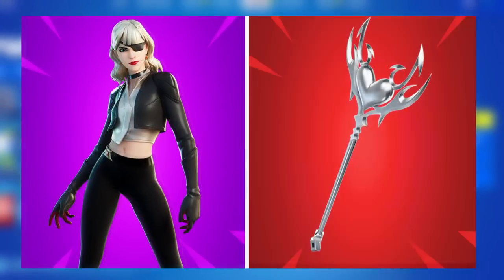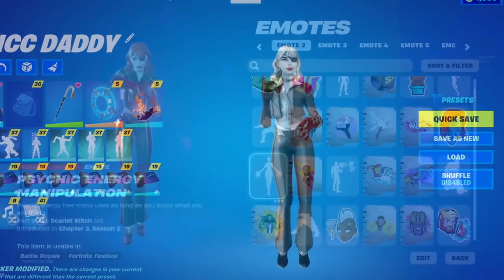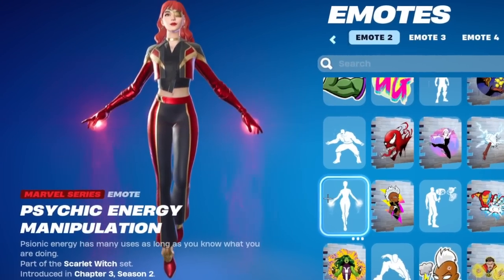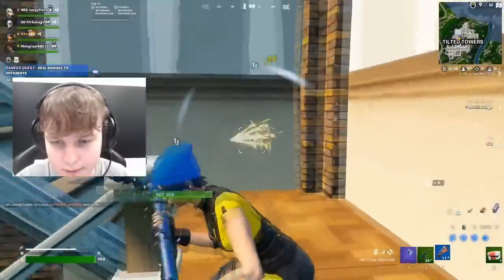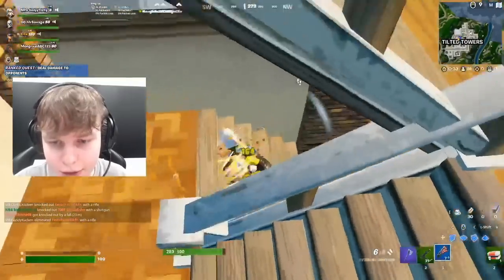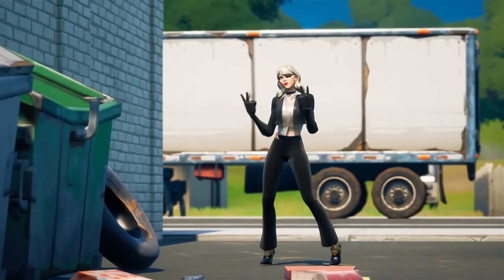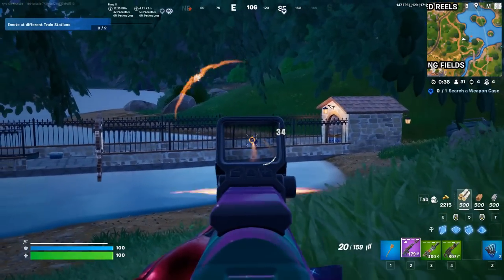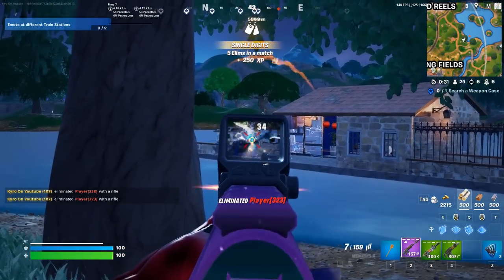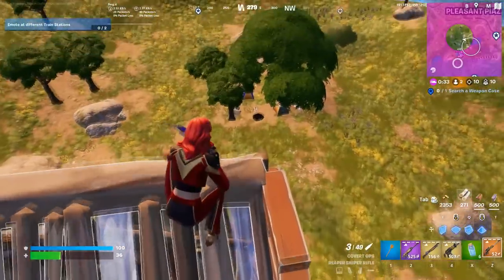Our next combo is just a little bit better: Siren paired with the Lovelorn Pickaxe. What makes this special is a brand new Streetwear edit style was just added to Siren, so you can now use the OG style, the Noir edit style, or the latest Streetwear edit style. I honestly feel like the Streetwear edit style is my favorite — the original Siren has been in the game so long that it's great to see a brand new style. It fits in with the theme of this season really well.